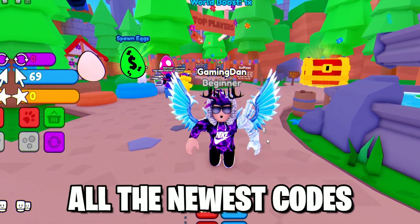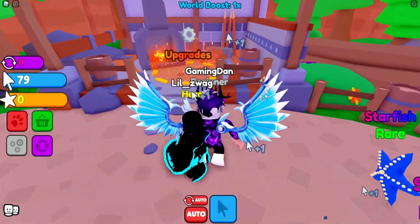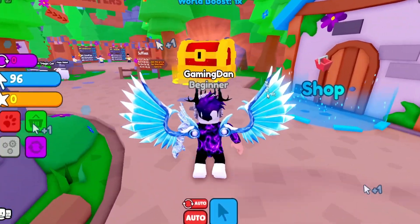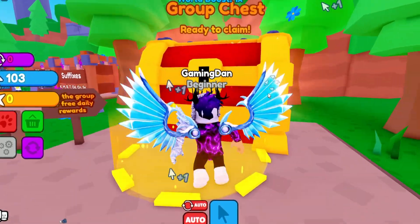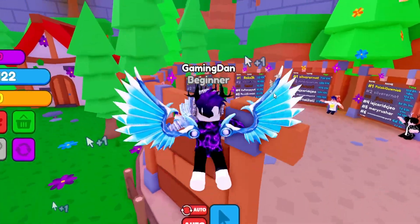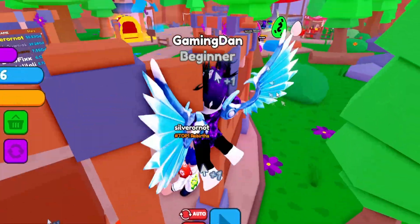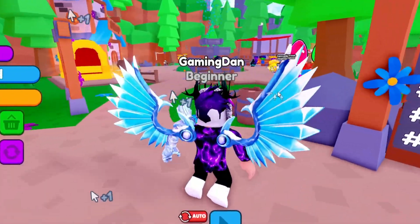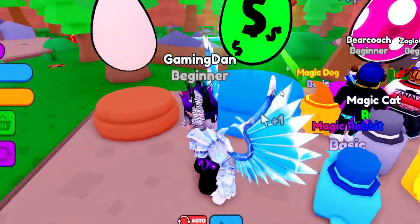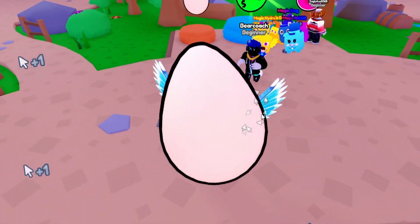In today's video I'm going to be showing you guys all the newest codes and these give insane rewards. Here we are inside Magic Clicker, a new clicker simulator game that has actually released and it looks really cool. I've got a bunch of codes to show you all in today's video. These codes are going to help us out, especially if you are just starting out the game like me.